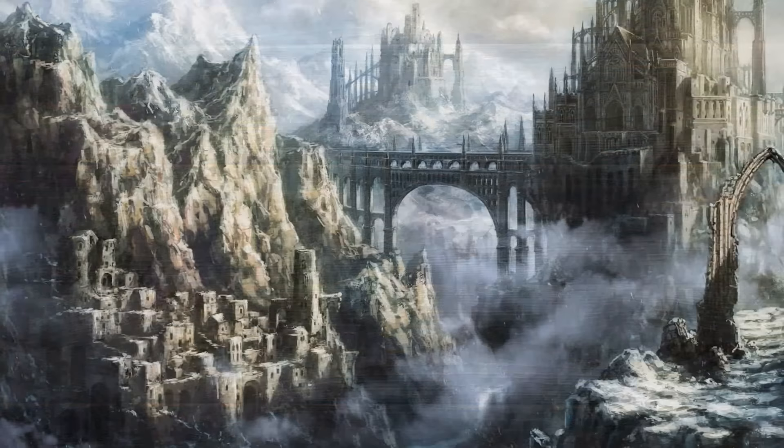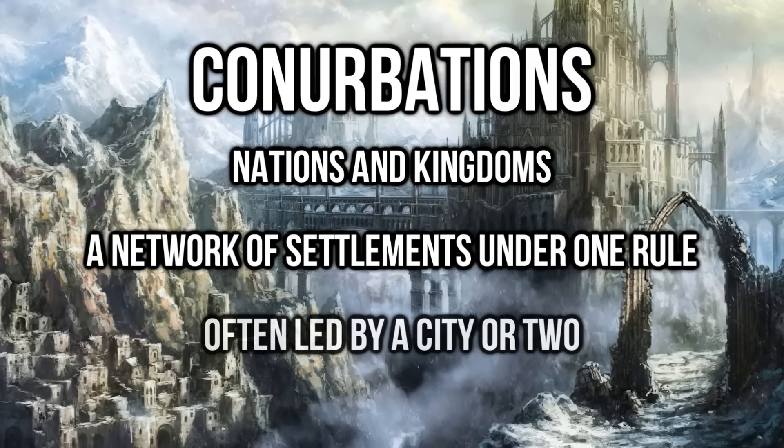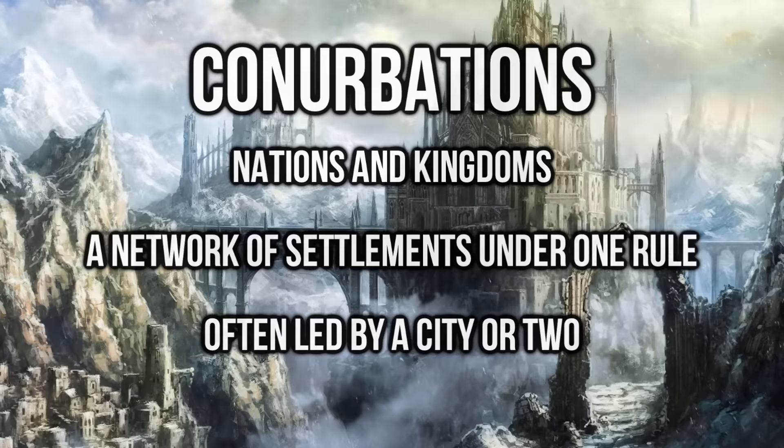A kingdom or a nation isn't exactly a type of settlement, but more so a network of towns and villages connected under one ruler. Any larger kingdom has a city as its head, and a single noble in charge of all the people's future. Well, that's all I got. I know I droned on near the end, and I'm sure I missed some major stuff like irrigation and some government details. Feel free to add some information in the comments. Hope I helped some, and thanks for watching.